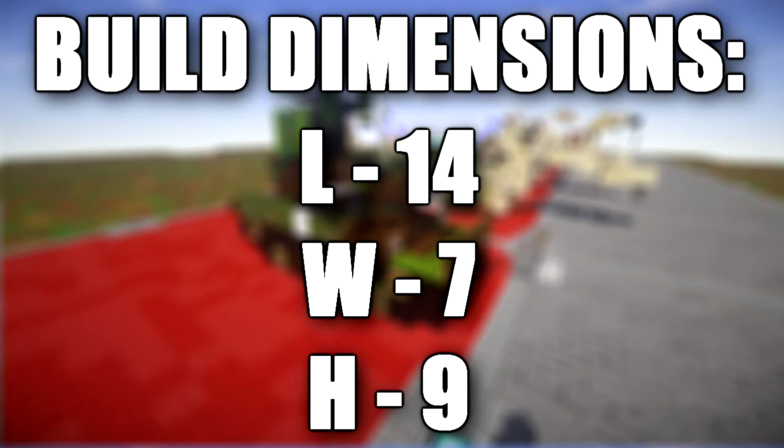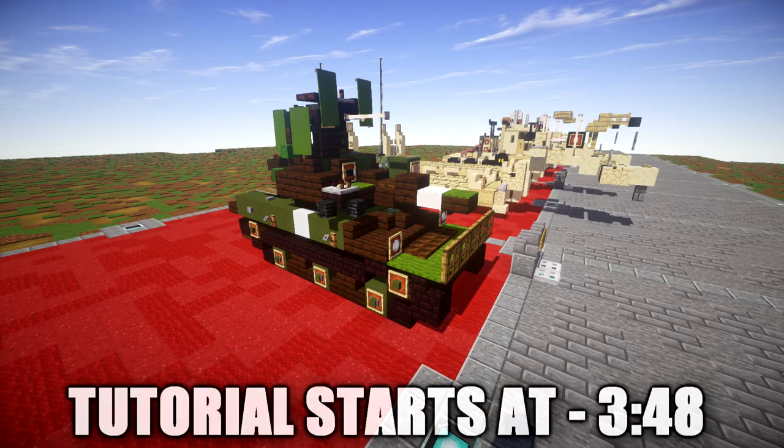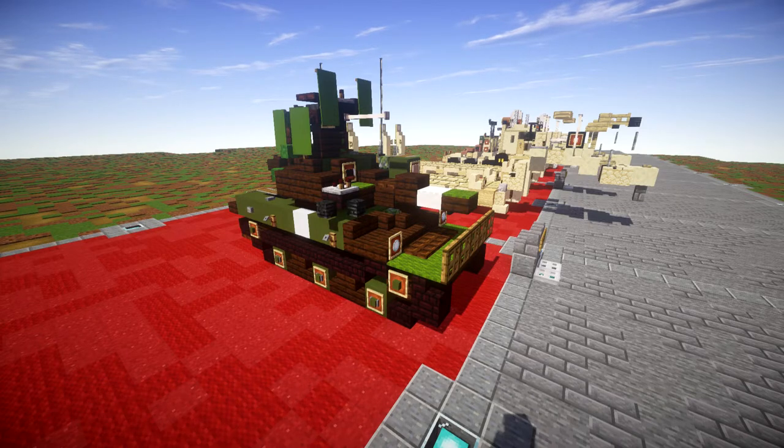The M551 Sheridan AR-AAV was a light tank developed by the United States and named after General Philip Sheridan from the American Civil War. It was designed to be landed by parachute and to swim across rivers. It was armed with the technically advanced but troublesome M81-E1 152mm gun/launcher, which fired both conventional ammunition and the MGM-51 Shillelagh guided anti-tank missile.